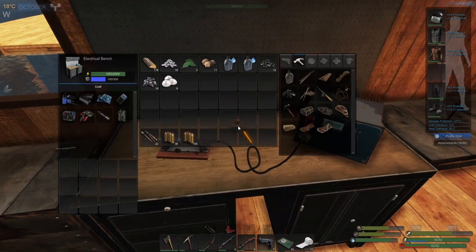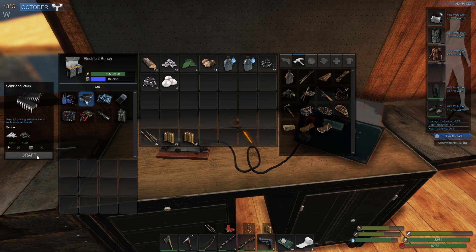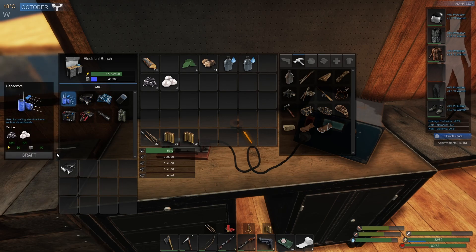We need to do everything here. Each solar panel will require three circuit boards, which means we need six of them because there are two per circuit board, and the same goes for this one.